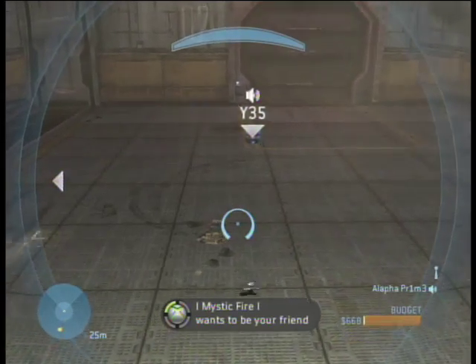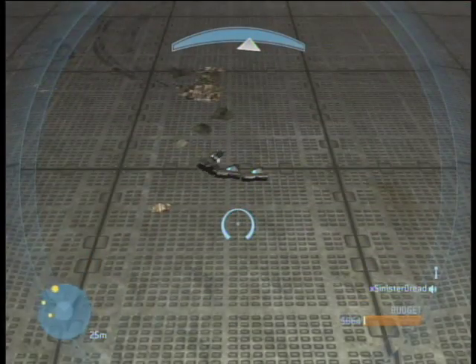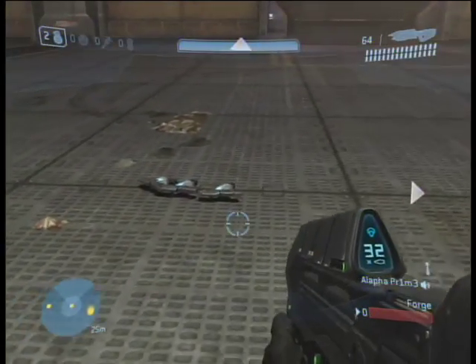Okay, so first, what you gotta do is make more than one Magnum, and then make one turret. Place it on top of the three Magnums.